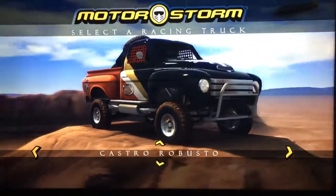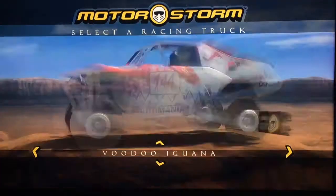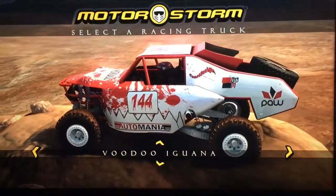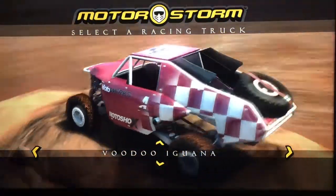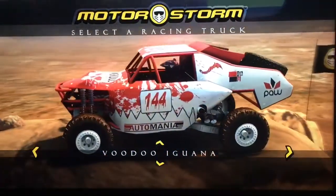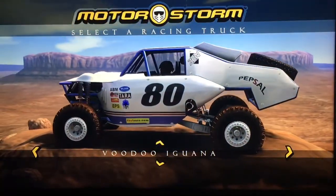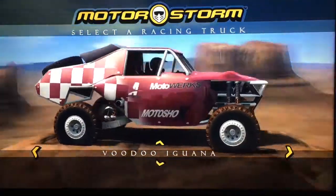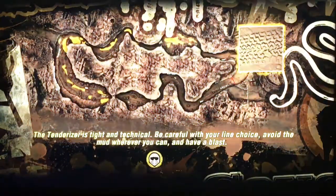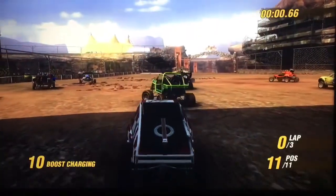I want to see if we got any new vehicles. See the Voodoo Iguana? I think this was one of the first races we did — this was like the first paint scheme we got. We got this paint scheme, Numskull as a sponsor, and just the plain old 80 car. I'm good to go with this paint scheme, because why not? Here we are at the Tenderizer — let's go racing.